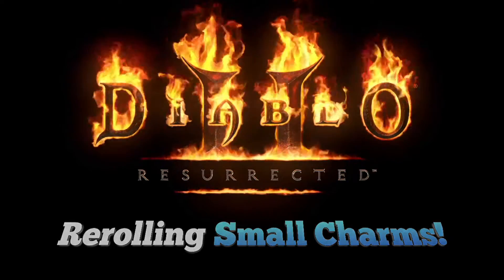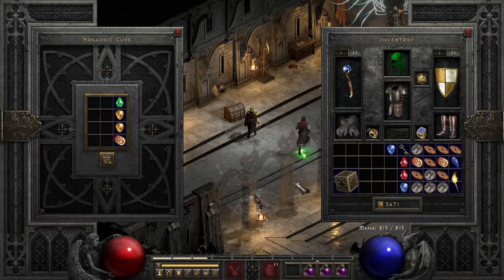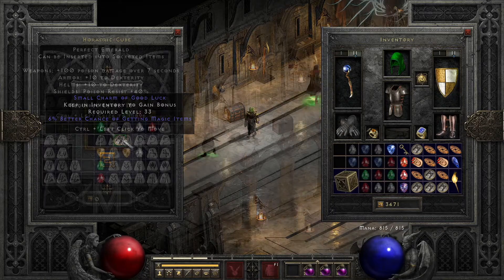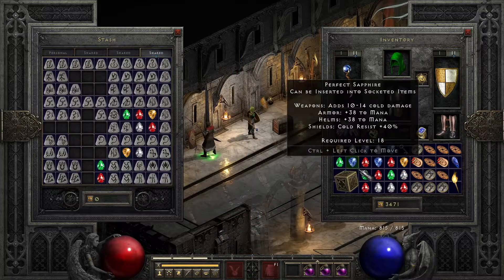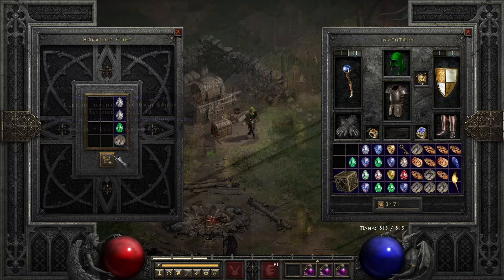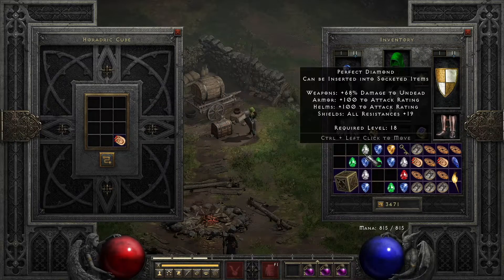What's going on guys — so I re-rolled a bunch of grand charms in a previous video, now I wanted to try my luck with some small charms. Starting off here we got a 6% and then another 6% magic find small charm. This is a very common one, as you will see throughout this video.